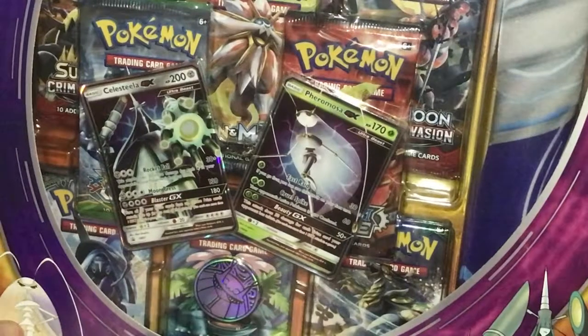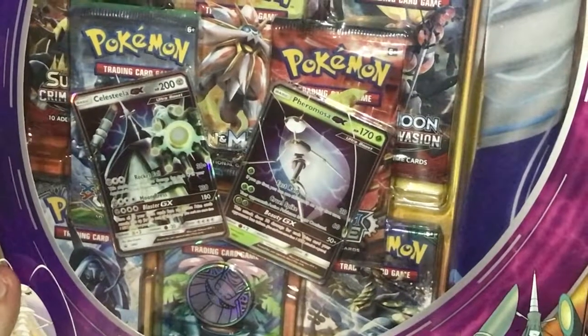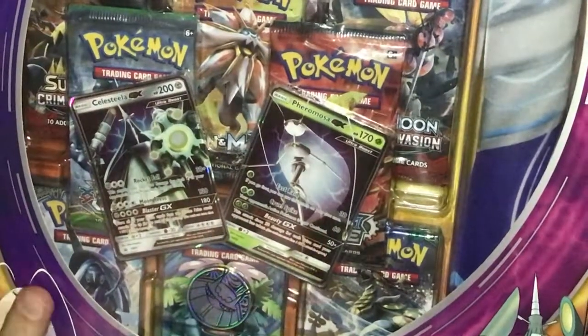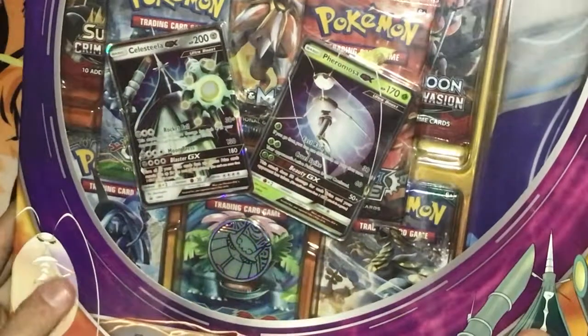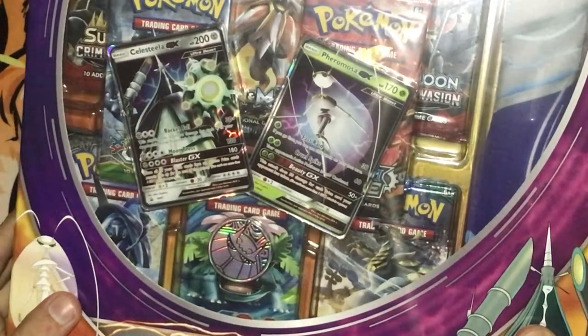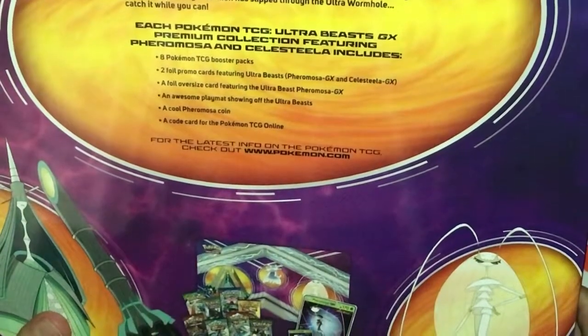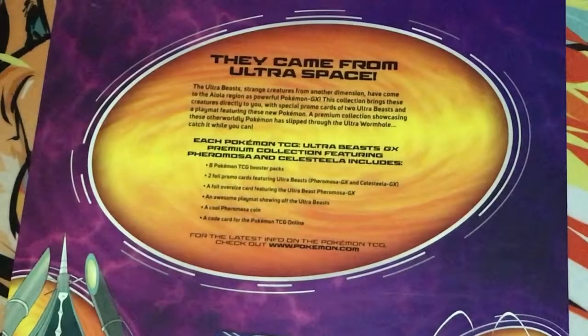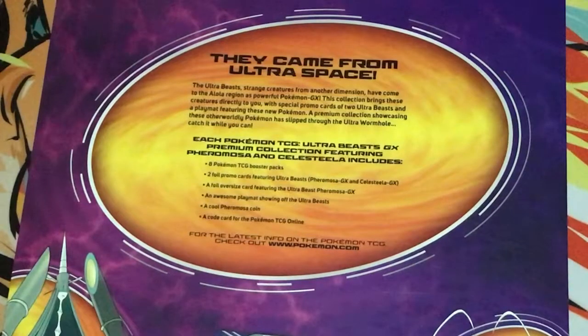We got Celesteela, Celesteela, and a Pheromosa GX — two Ultra Beasts that are GX cards and then a big card in the back. Looking at the back, it comes with eight Pokémon TCG booster packs, two foil promo cards featuring Ultra Beasts, a foil oversized card, an awesome playmat, a coin, and an online code.